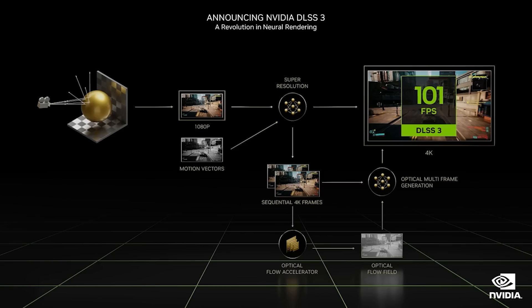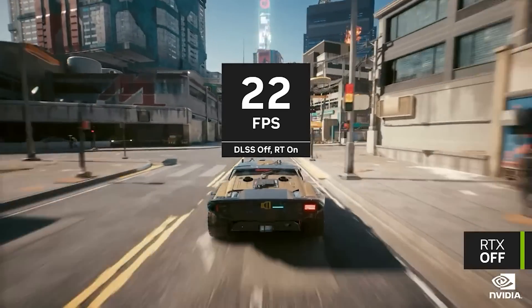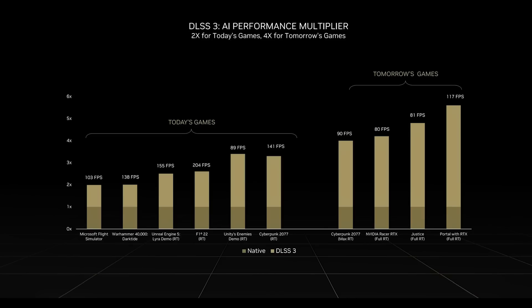NVIDIA is of course very proud of their new technology. The results are broken down into today's games and tomorrow's games. For today's games: Microsoft Flight Simulator at 103 fps, Warhammer 40K Darktide at 138, the Emerald demo at 105, the Lyra demo at 155 with RT, F1 22 with RT at 204, the Unity Enemies demo with RT at 89, and Cyberpunk 2077 with RT at 141.